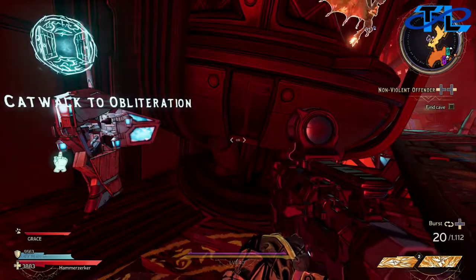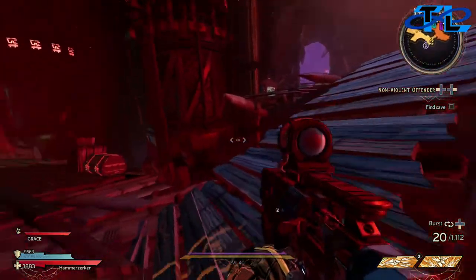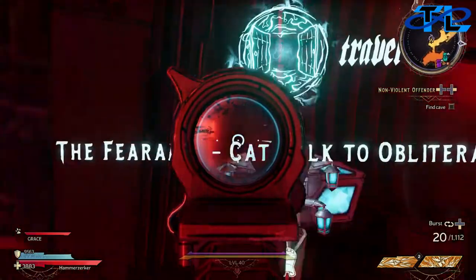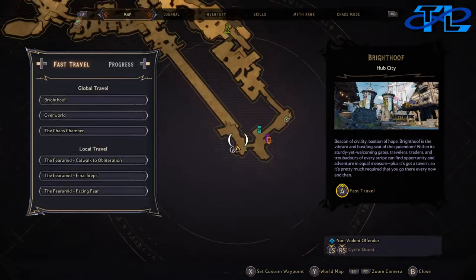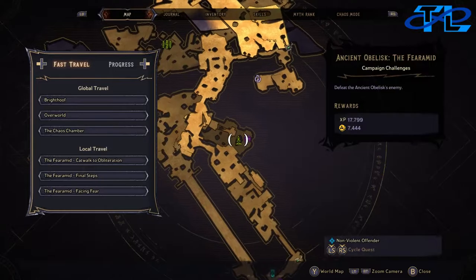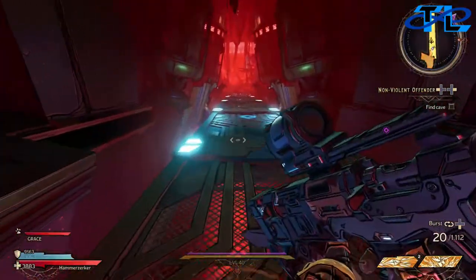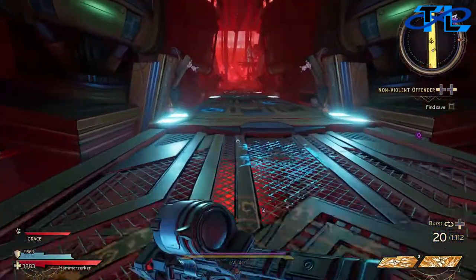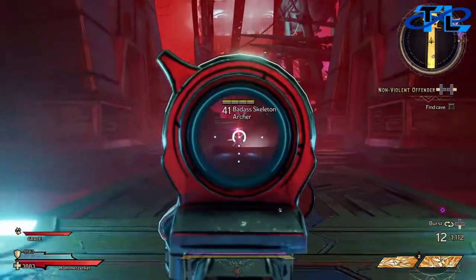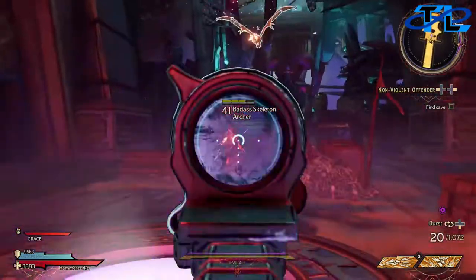What is up guys, Paul from Timeless Productions here. Today we are on the final ancient obelisk of Tiny Tina's Wonderlands. I spawned inside the Catwalk to Obliteration in the pyramid, and right down this long corridor is our ancient obelisk. This is the SMG from last episode that we picked up after killing all the dogfish and the big giant one, so we're gonna test out this gun — it is not good at all.